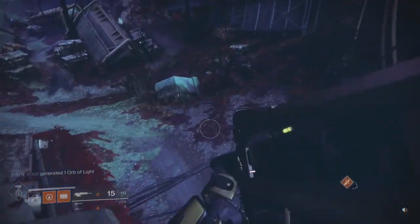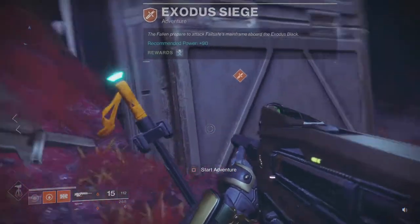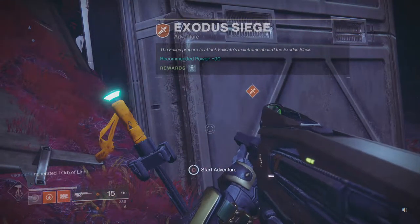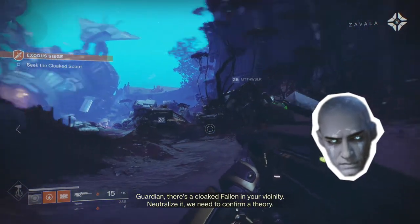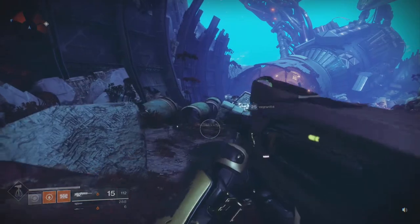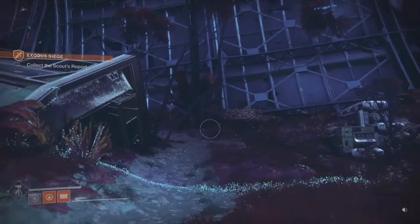Today we're gonna do our first little adventure over here, and it is called Exodus Siege. The Fallen prepare to attack Failsafe's mainframe aboard the Exodus Black. There's a cloaked Fallen in your vicinity — neutralize it. We need to confirm a theory, says Zavala. That is interesting — collect the scout's reports.